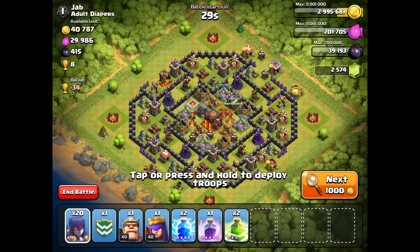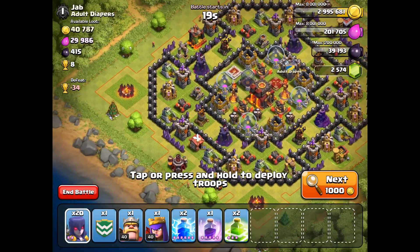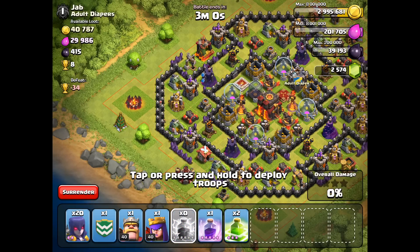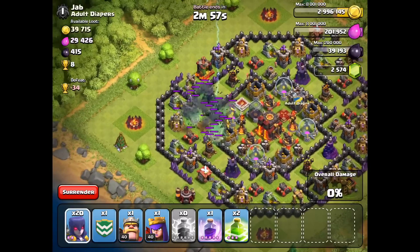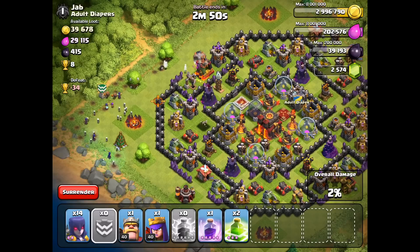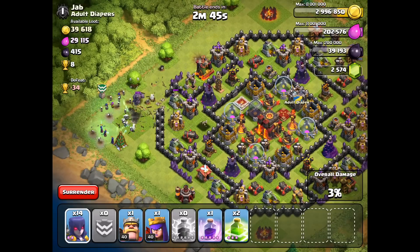I happened across the very first village I was looking for here. I brought 20 witches so there was no room for anything else, so I brought two jump spells to help those witches get over some of those walls, one rage spell, and a couple of lightning spells. With that lightning spell I'm going to take out this far left mortar first, because a mortar next to a big bomb is a witch's absolute worst nightmare. I dropped the first two lightning spells here — the mortar is completely gone. Now of my 20 witches I'm going to very carefully and slowly deploy about half a dozen of them there, just in case there are big bombs in the area — they will clear them out.